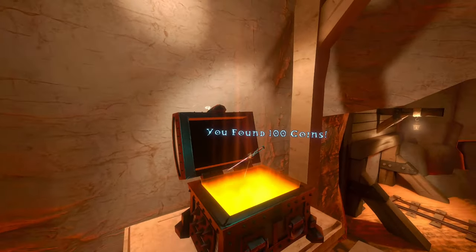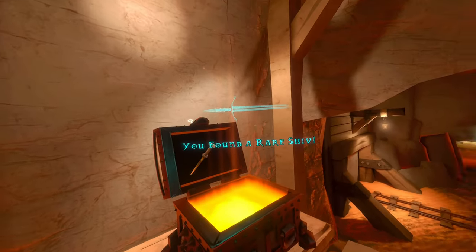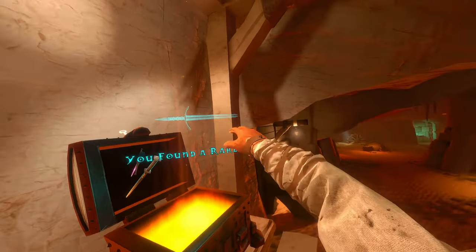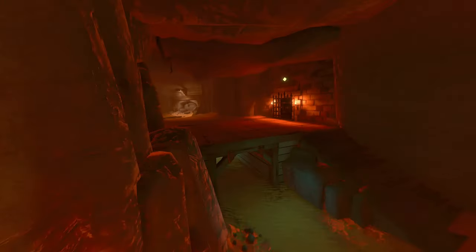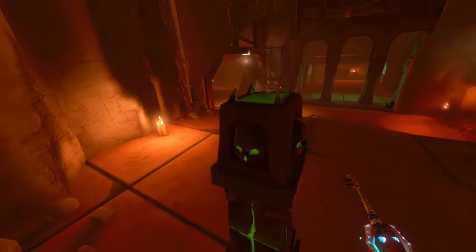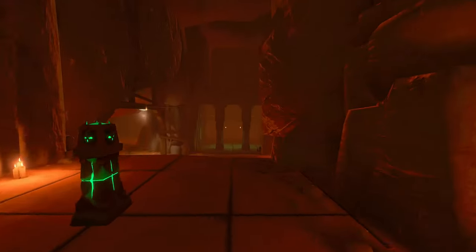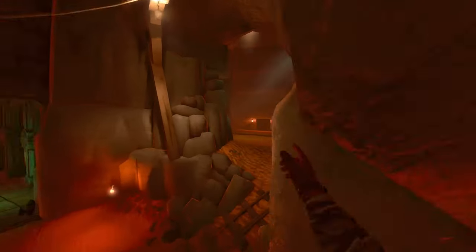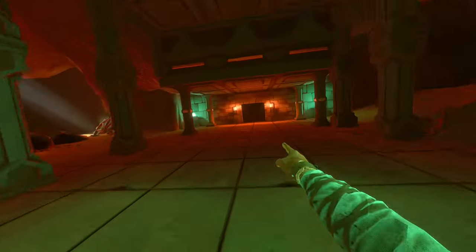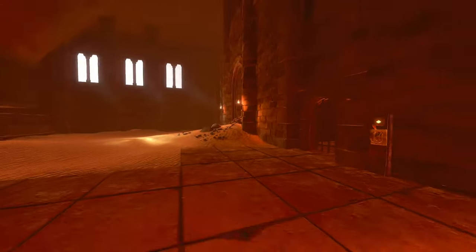Let's see what weapon I got here — rare shiv, yes! Got that model. I love the dual-bladed model, pretty cool looking. The key in here opens the door over there — I thought I came from that, I guess I came from there. Then I'm going to go this way first. Got the map too I could look at.